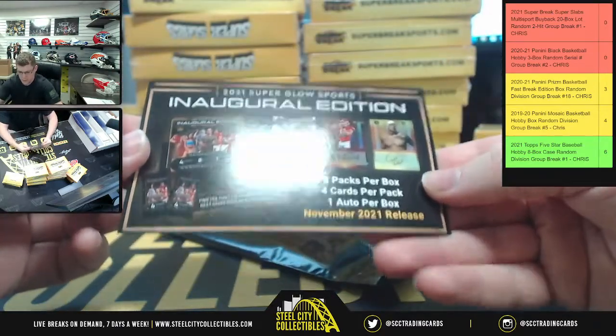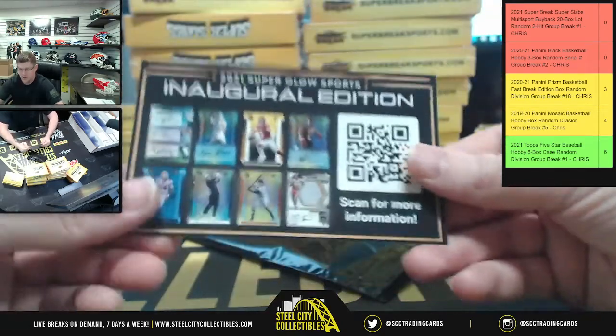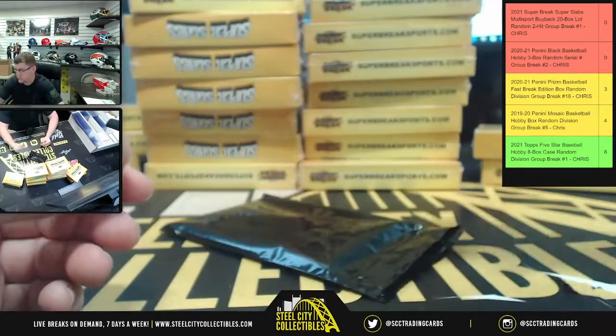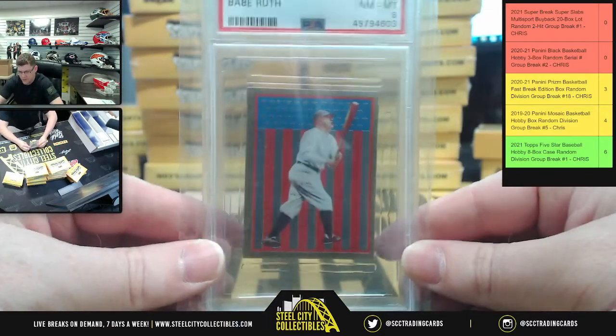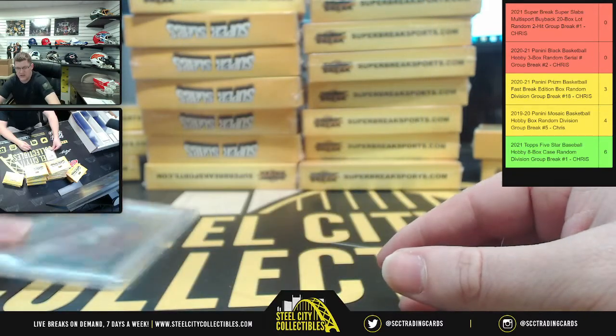Inaugural edition Super Glow — this is a November 2021 release. It's only one card: a 1983 Topps stickers Babe Ruth, near mint 8.